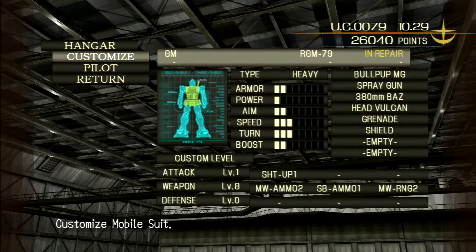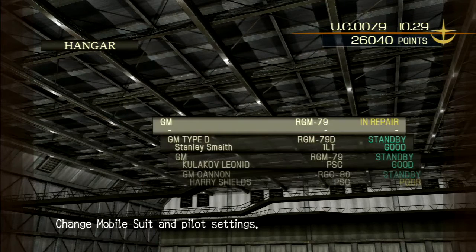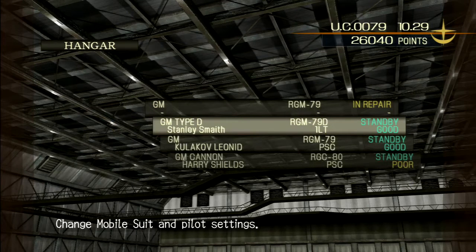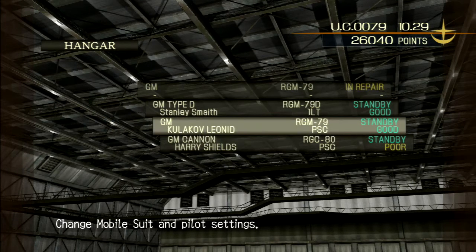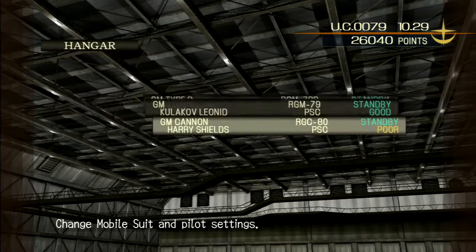We have a GM that needs to be repaired because I did something stupid with the bazooka last time. There's Jimmy D who we're about to upgrade, and Kukulov in his GM — Kukulov is not dying today, surprisingly.